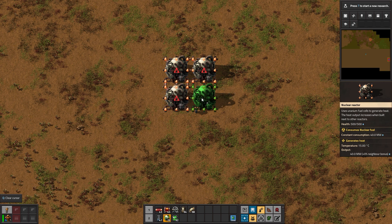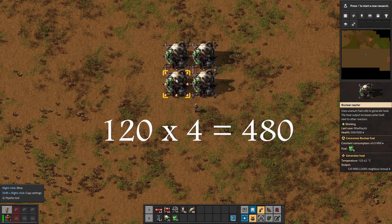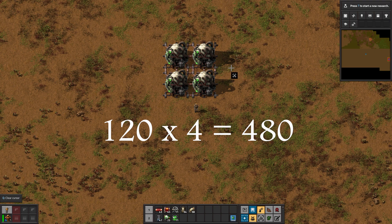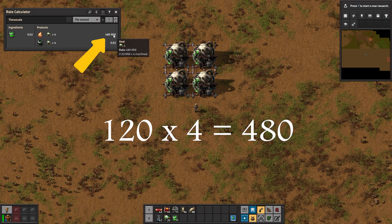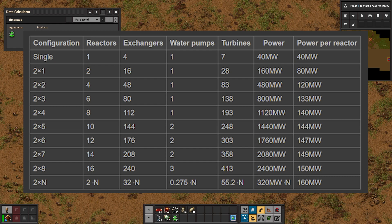Let's look at a 2x2 setup. Each reactor has two neighbors, so it produces 40 megawatts plus 200% more, which is 80 megawatts more, for a total of 120 megawatts per reactor. With four of them that's 480 megawatts total. And you can have a 2×N column of reactors and keep going as much as you want. A handy table from factorio.com shows how much power we get for different formations of reactors.